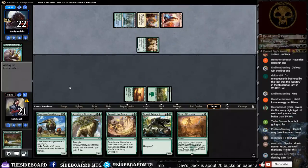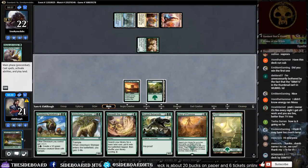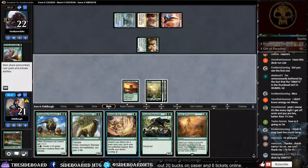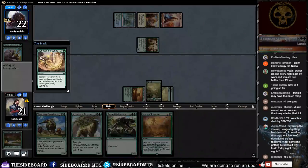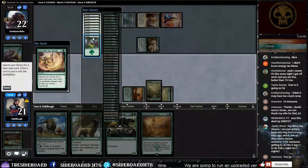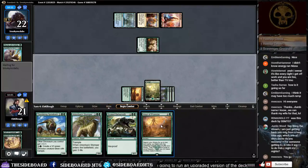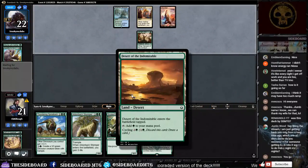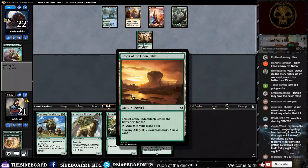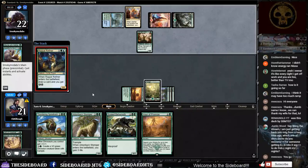Even though our life total isn't under pressure, we'll go Gift of Paradise over Beneath the Sands because we want that next land. We did hit our land — he did destroy our Gift of Paradise, but we hit the land. I can't believe he burnt Appetite for the Unnatural on a piece of ramp. Next turn we get to cast Hour of Promise, and we already have one desert — you need that first desert before you cast Hour of Promise. We'll get two zombies that can trade with his Glory Bringer or whatever he has.